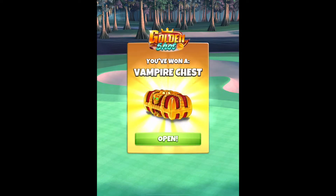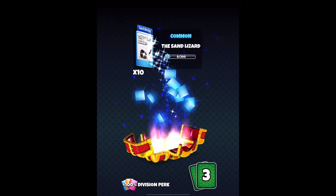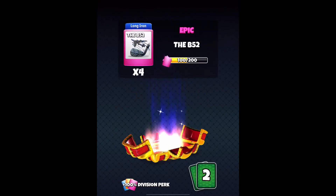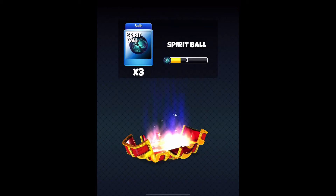We've got the vampire chest, desert storm, sand lizard, B-52, hornet, and some spirit balls.